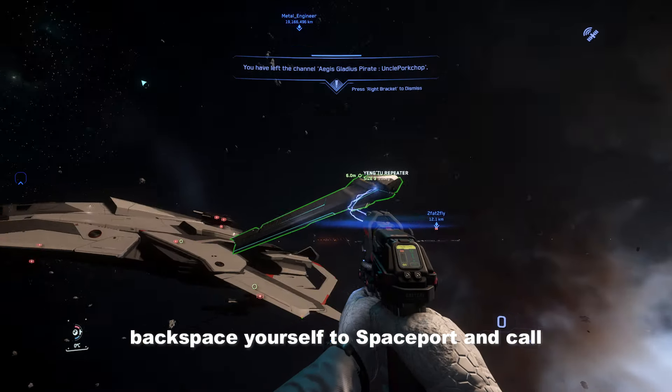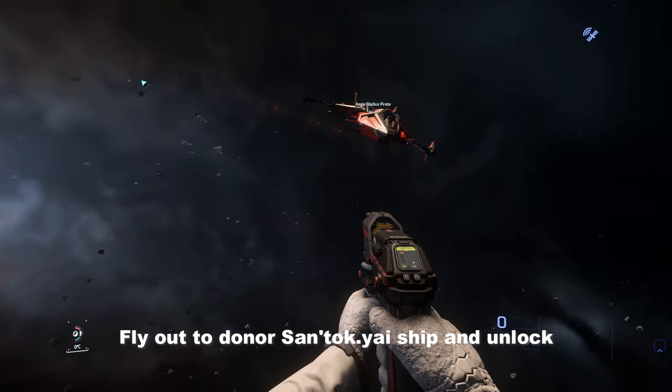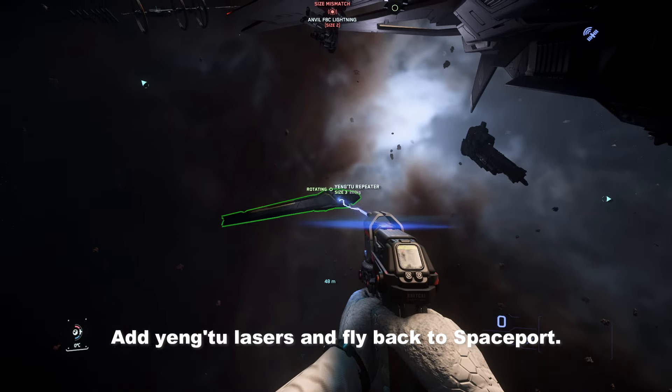Backspace yourself to spaceport and call your ship to be upgraded. Fly out to the donor Syntaki-Eyes ship and unlock your upgrade ship's ports. Add in the Ying2 lasers and fly back to spaceport.